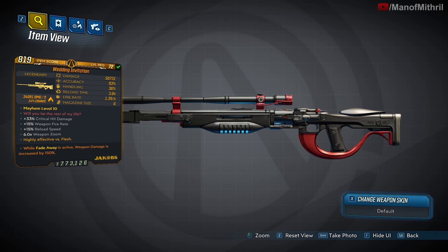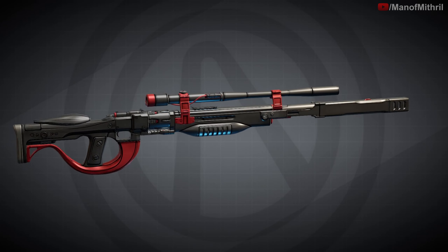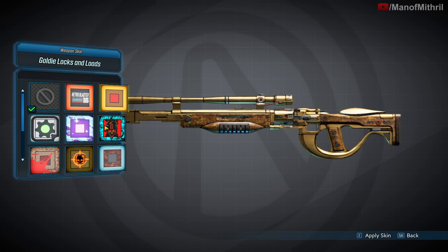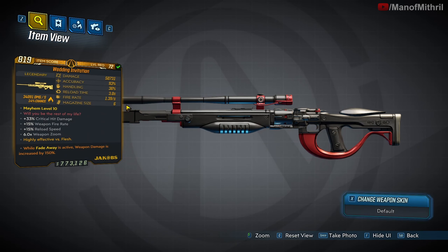It's a Jakobs sniper, black and red, very nice. The red text is 'Will you be the rest of my life.' The unique ability of the Wedding Invitation is: on ricochet effect, critical hits will one, explode and deal fire splash damage; two, return one bullet to your magazine; and three, ricochet one cryo projectile at the nearest enemy.